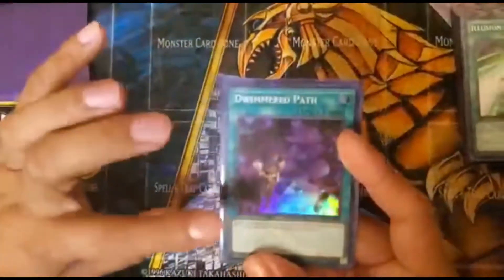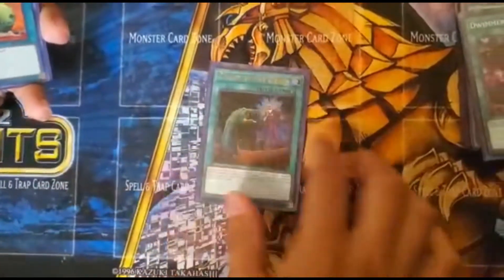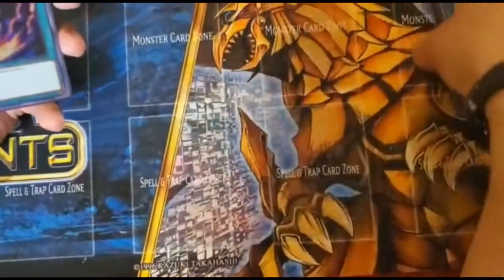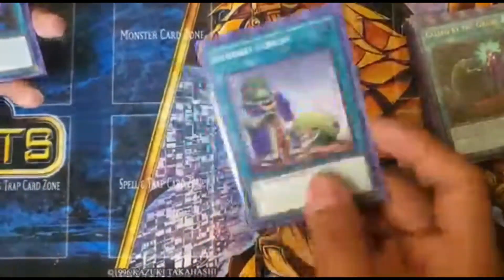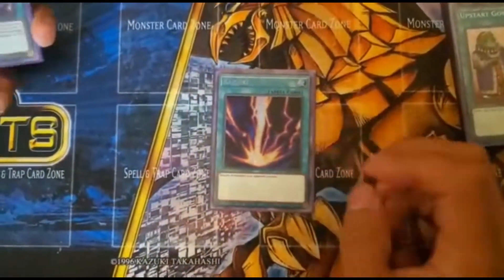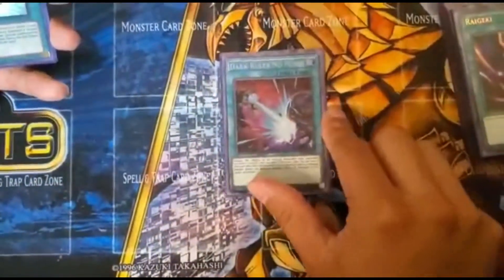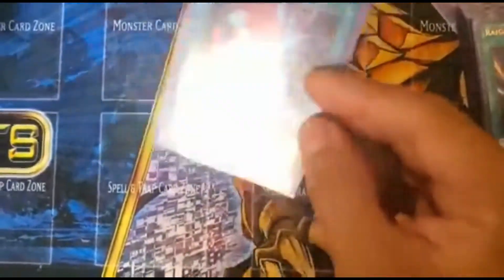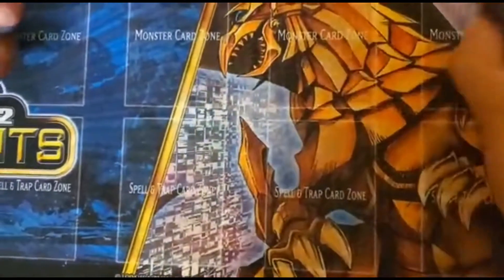I have one Called by the Grave so I can negate. I got Upstart Goblin to make more space — if you're playing a 40-card deck and run this, it's basically a 39-card deck because you draw another card. I also have the almighty powerful Kaiju, because with the current meta you need one. One Dark Ruler No More — self-explanatory. Meta decks these days don't allow you to do anything; if they have a bunch of negates, just use that and go on your way.